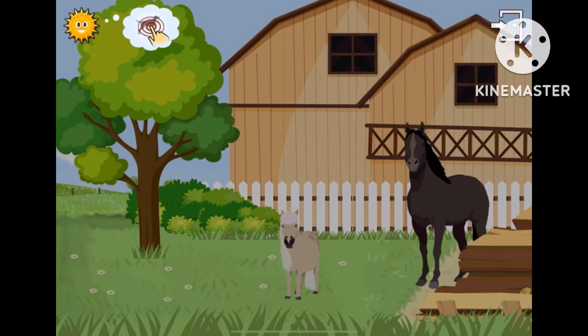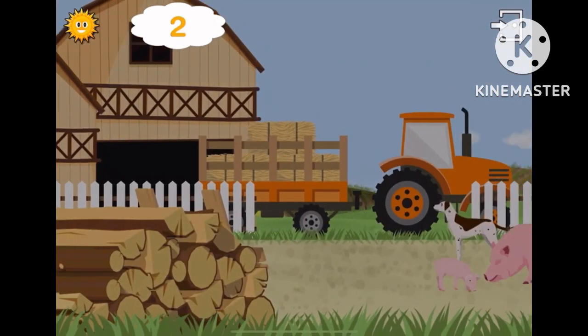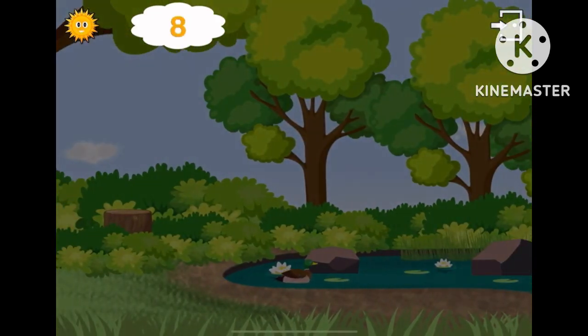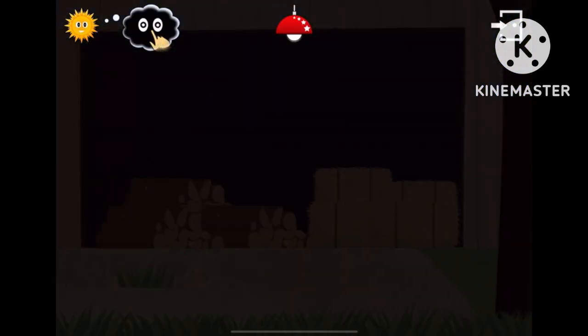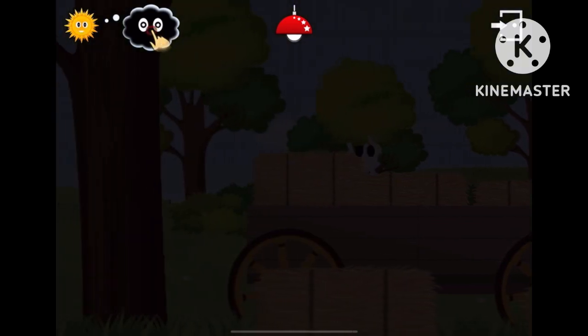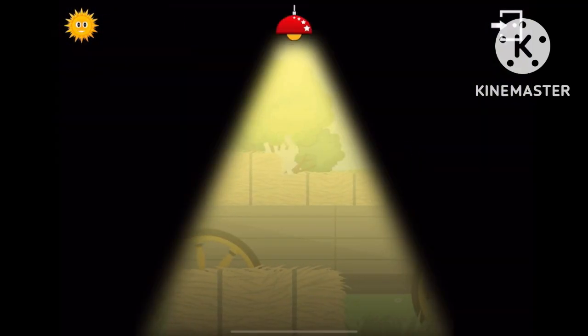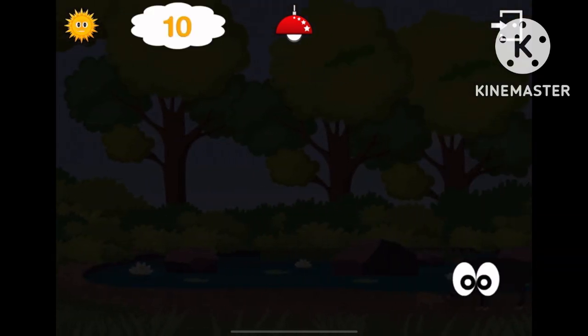There are 13 animals. 1, 2, 5, 7, 8, 9. Oh no! It's dark now and we can only see the animals' eyes. You can use my torch to find them. But I'm afraid it doesn't work very well. Listen.